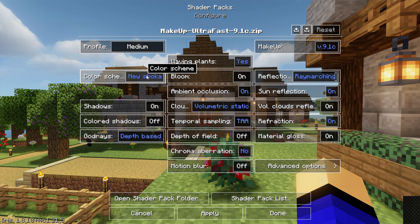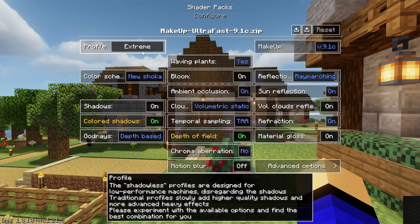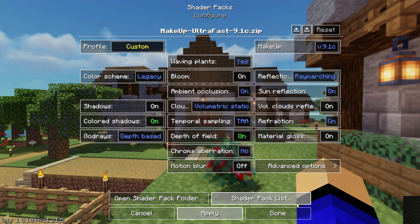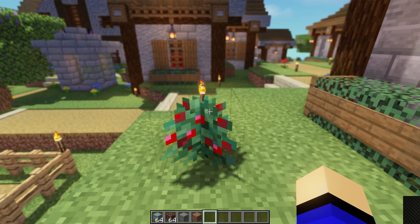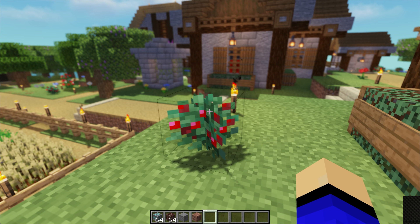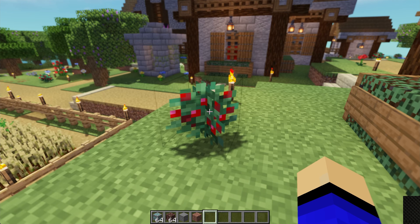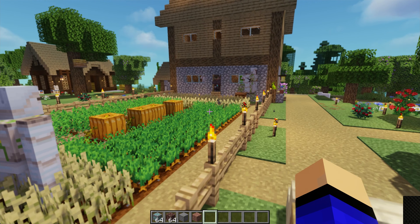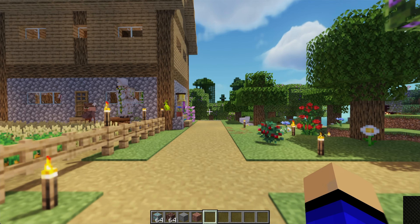You can also go into the shader settings and customize them. For example, you can change the quality to Extreme or switch the color scheme to Legacy, which changes the entire look of the shader pack — really cool what you can do. If you've got any questions, let us know, and look at that bloom effect — that's crazy. Thank you so much for watching; if you enjoyed the video, give it a thumbs up, subscribe to the channel for more content, and we'll see you in the next video.